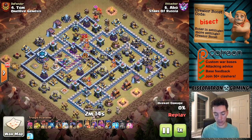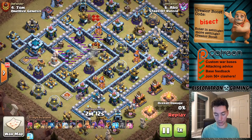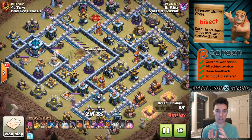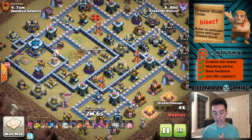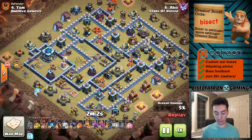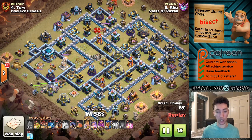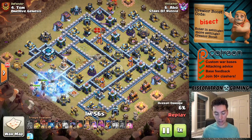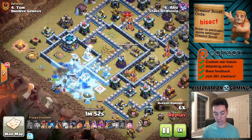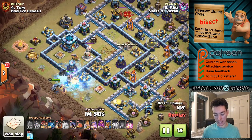This is once again another Town Hall 13 attack and another great use of it — spreading out those lightnings to get the damage as evenly as possible. The idea is you don't want to waste the zaps — all seven of them on buildings that are not going to require seven zaps. You can spread them out as long as they all touch that clan castle in some sense. You can do more damage overall. So it gets that down.